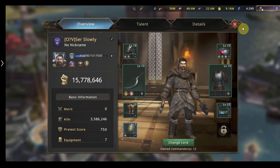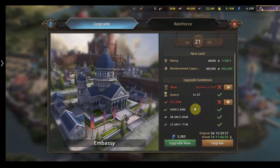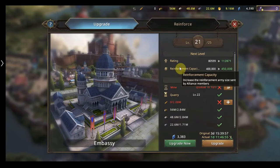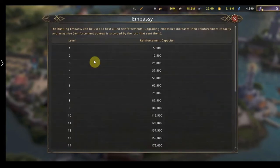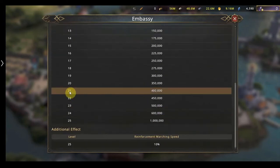The next building is your embassy. Have you ever been attacked and wished you had some help because the enemy is too big to defend against? Your embassy helps with that. If we click the question mark you can see the amount of people that can reinforce you and the troops they can send. At level 21 I can have 400k extra troops reinforce me through alliance members.